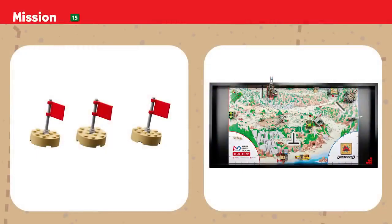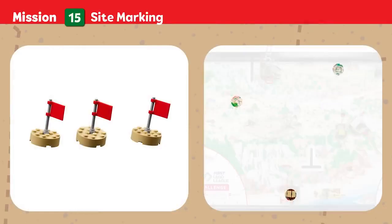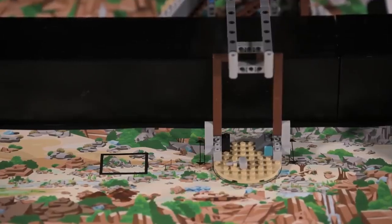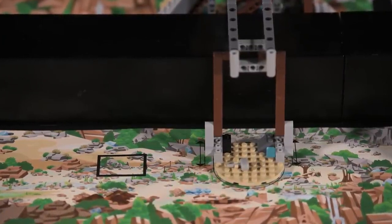Mission 15: Site Marking. There's so much yet to be discovered at this dig site. Place flags to mark locations for further study. Points are scored if sites have a flag at least partly inside and touching the mat.